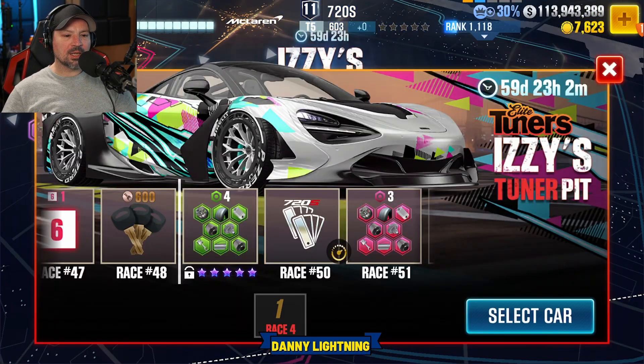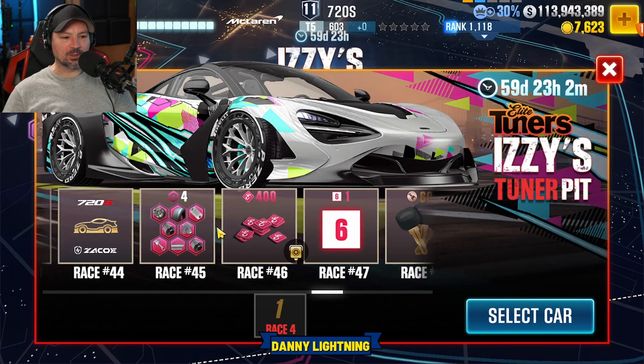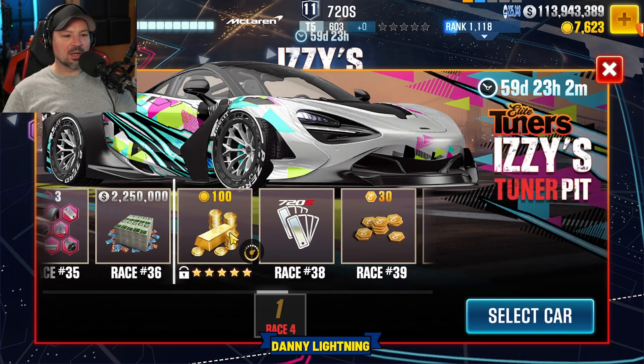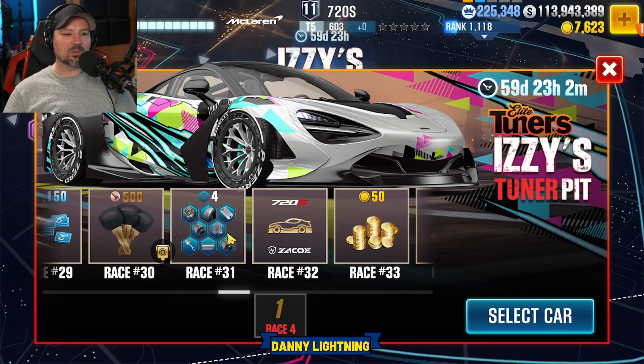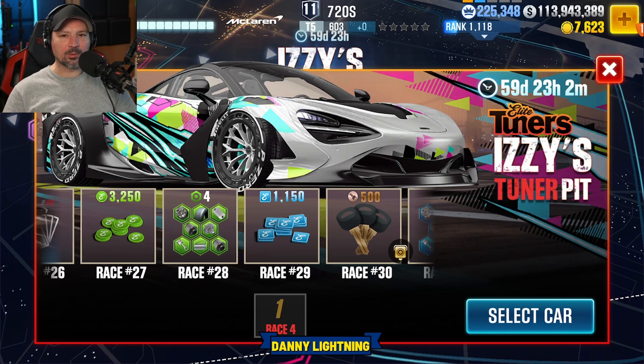At race 49, it shows that you have to have all purple stars. So you can make it up to race 49 until you have purple stars. At around race 40, you're going to have to have 5 golden stars. So every so many races, there is going to be a star increase upgrade limit. You guys get what I'm saying — every checkpoint requires a higher star level before you can continue.